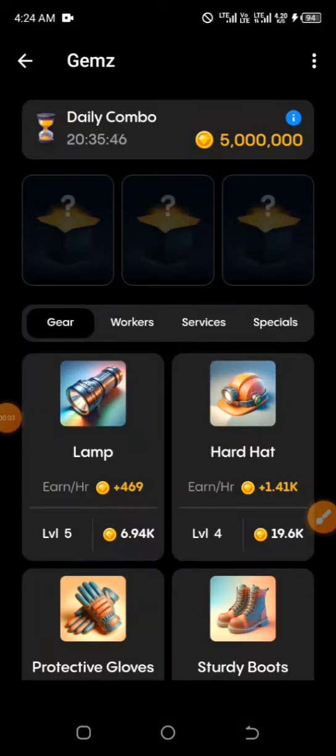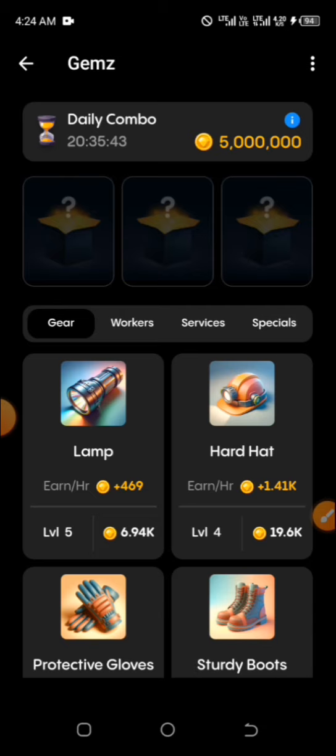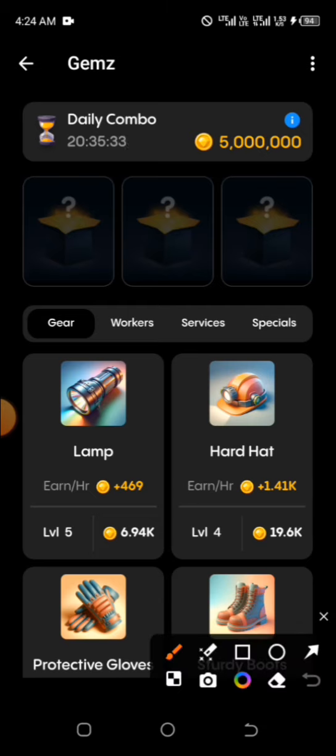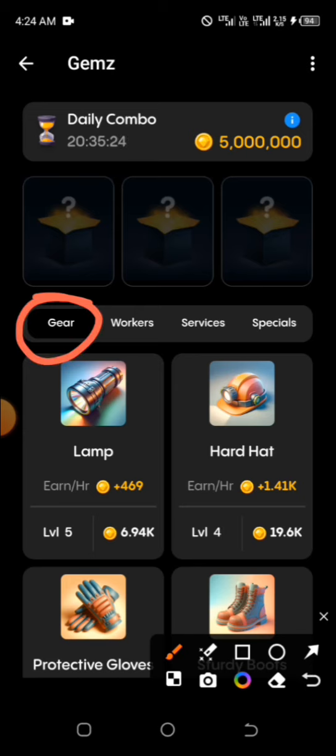Games daily combo for today the 2nd of July. Welcome to this channel, make sure you like, subscribe, and share this with others. The first two combos can be found under the workers and the last one is under the gear.